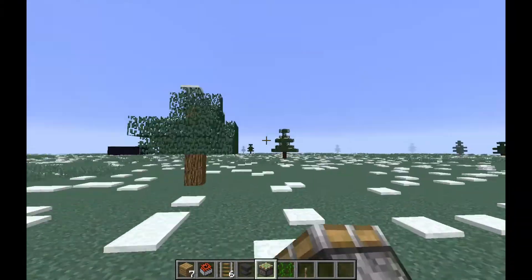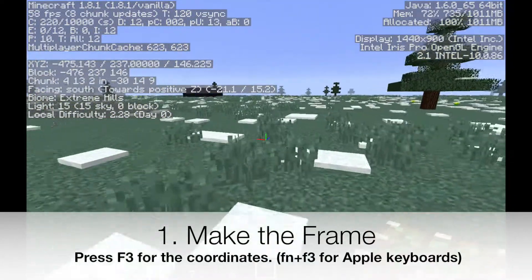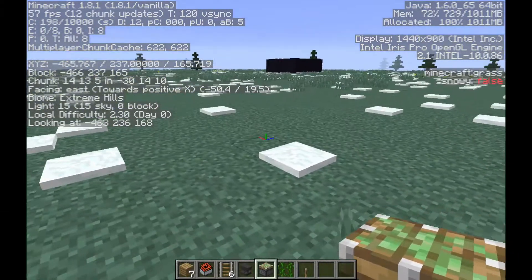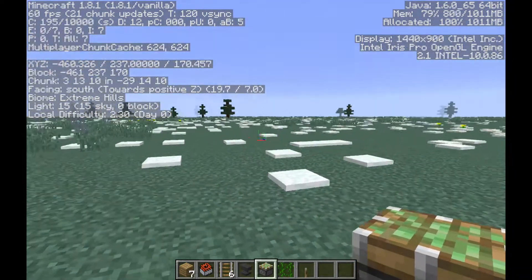First of all, the first step is to make the frame, obviously. You want to press F3 and the coordinates should pop up. If you are using a Mac with an Apple keyboard and this doesn't work for you, hold down FN and then press F3 — so FN+F3, very easy. Now face south.